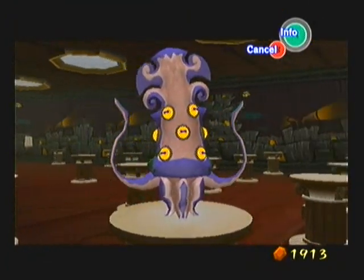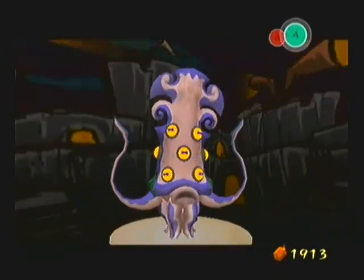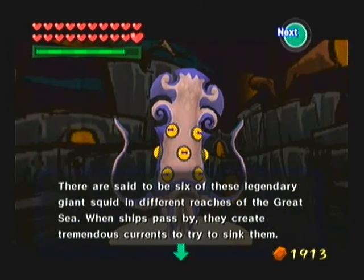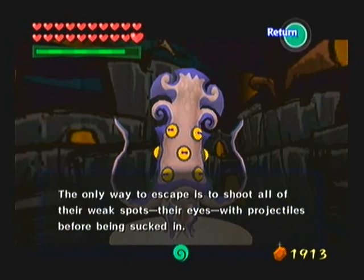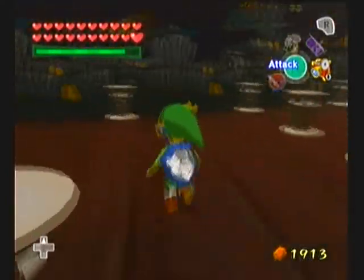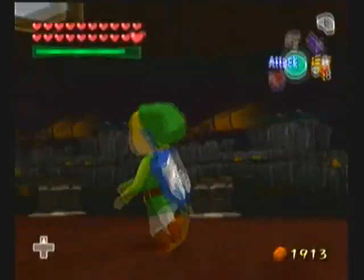Let's see — 1, 2, 3, 4, 5, 6, 7, 8, 9, 10, 11, 12. Yep, there are all 12 there. Big Octo. Great Sea. Effective weapons are projectiles. 'There are said to be 6 of these legendary giant squid in different reaches of the Great Sea. When a ship passes by, it creates a tremendous occurrence to try to sink them. The only way to escape is to shoot all their weak spots — their eyes — with projectiles before being sucked in.' I'm probably not going to read every single one of them. Well, maybe I should — I don't know. Because I'm probably going to do lots of cutting. So yeah, this is the monster area.